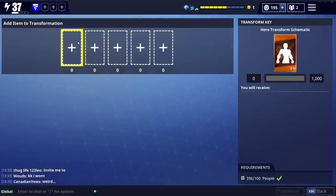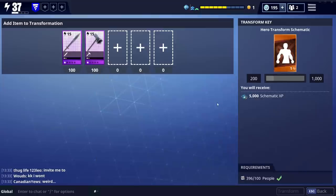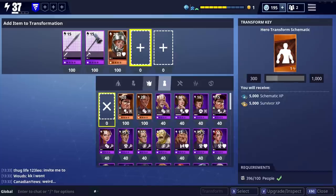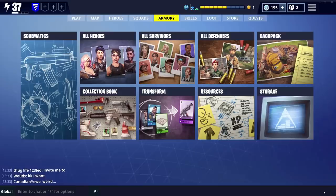You don't have to just put your legendaries in there — you can mix it up. You could put some epics in, or some Survivors. Whatever you've got in your inventory, you can use to make up that 1,000 quota. That's just another way you could get a legendary hero.